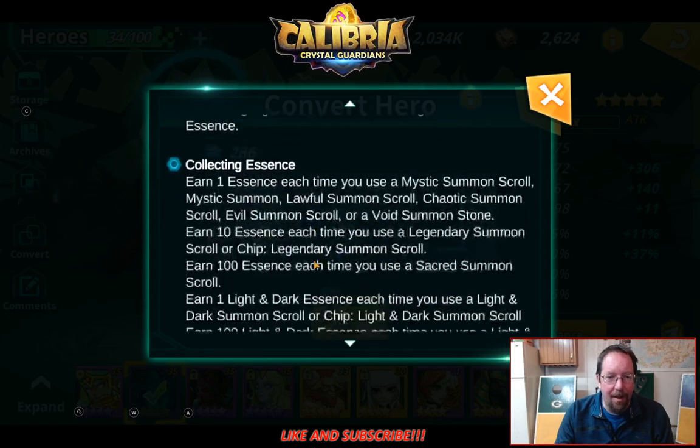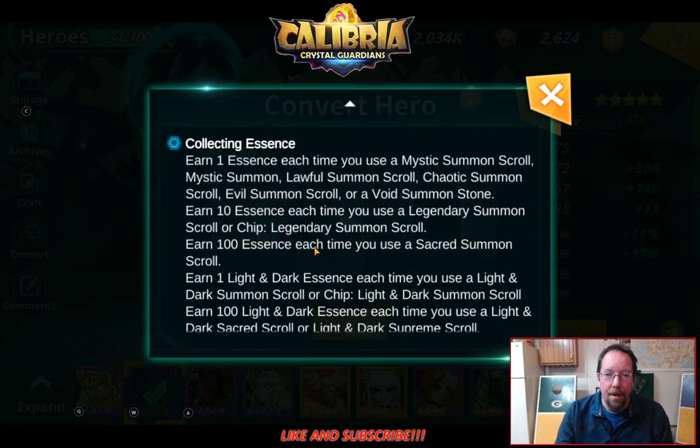Basically the way that you get these conversion points is by summoning — collecting conversion essence. Every time you do a mystic summoning scroll, you're going to get 1. If you do a legendary summoning scroll, you get 10. And if you do a sacred summoning scroll, you get 100.